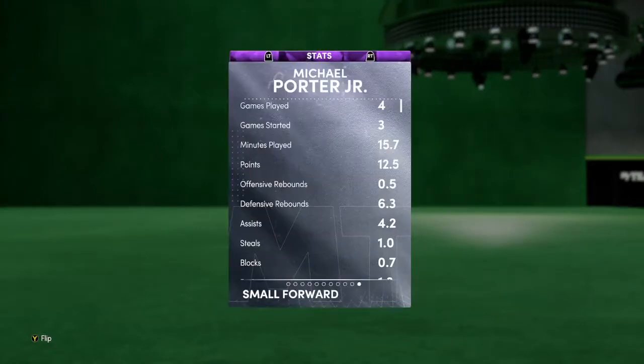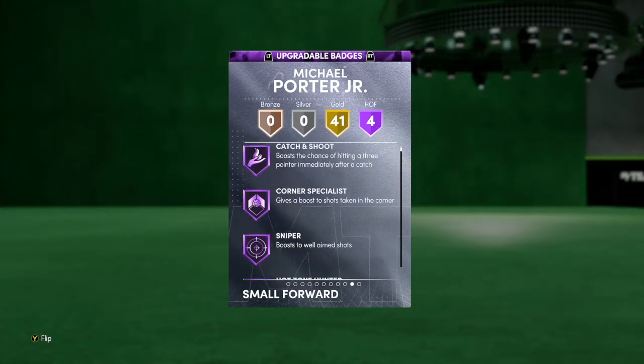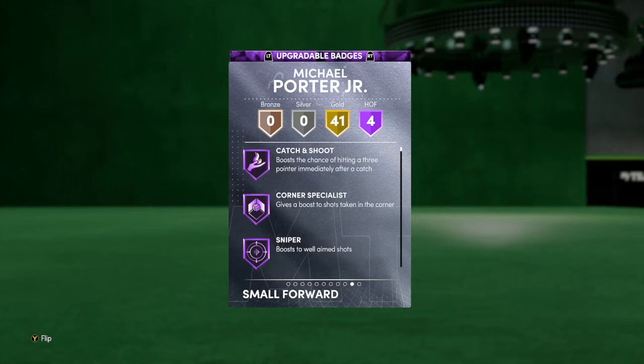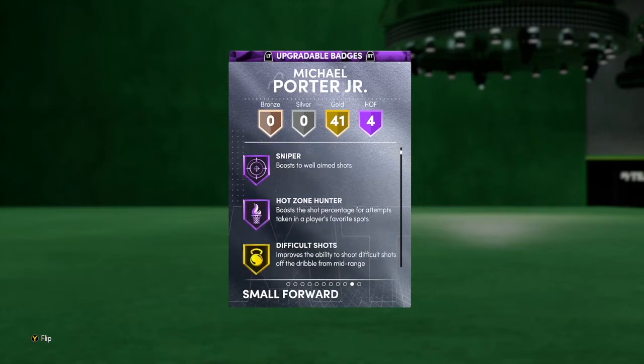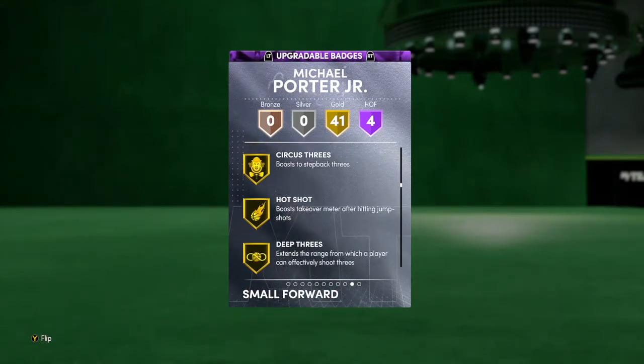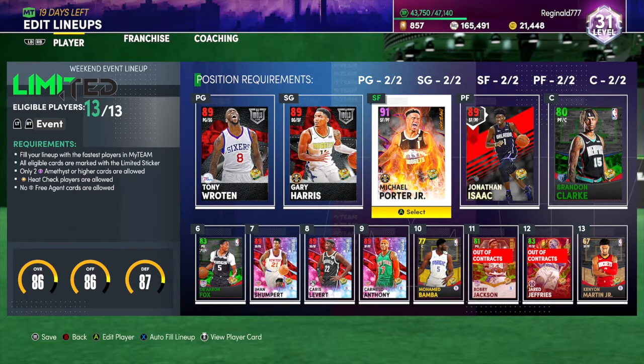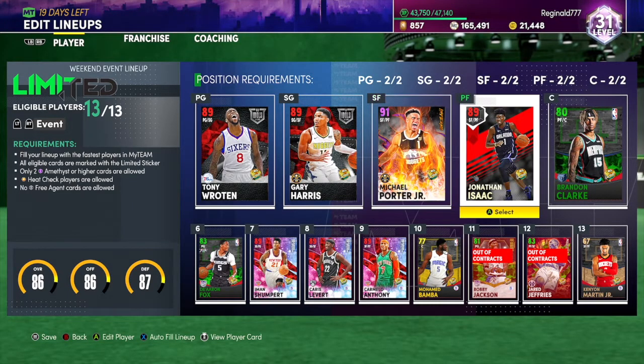Michael Porter Jr. was like 2000 MT and he's very glitchy — he's got like 41 gold and four hops, and he's got Hot Zone Hunter and Sniper, so he has a great release and a great card overall. They gave him a good combo. I also think he comes with Dimer and Deep Range, so that's a card I definitely recommend.